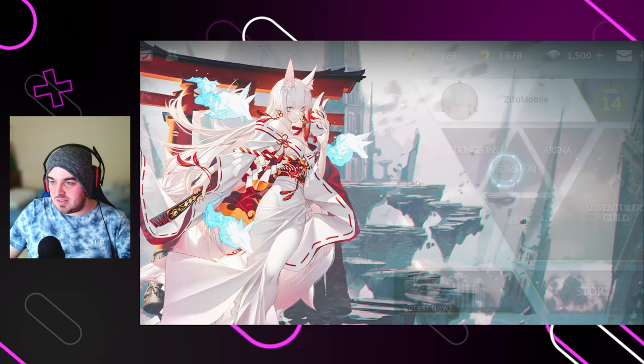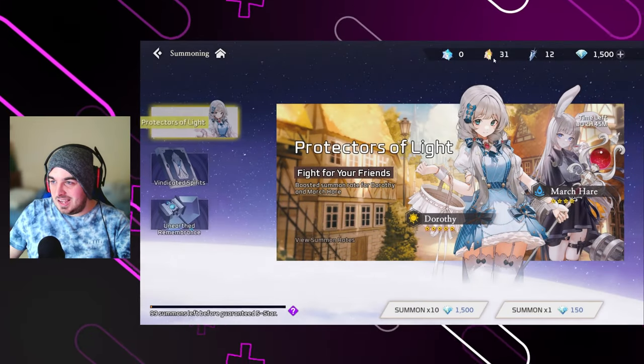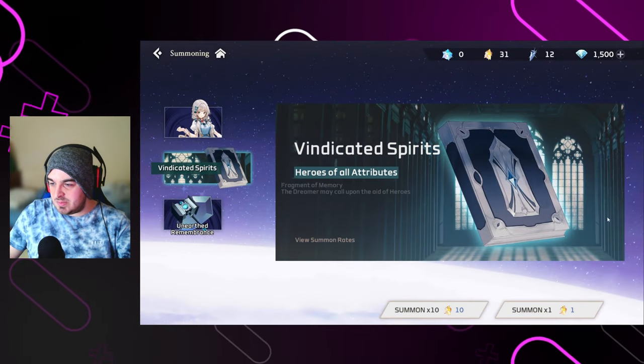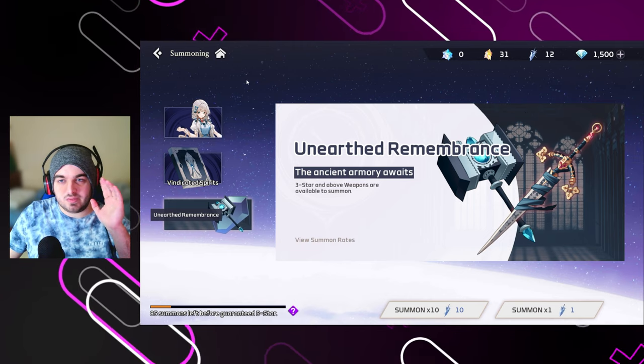I have 1500 gems saved up, and I have 31 of this currency which can be used here, and 12 of this currency which can be used on the weapon banner. So we're going to be doing 50 plus summons today.